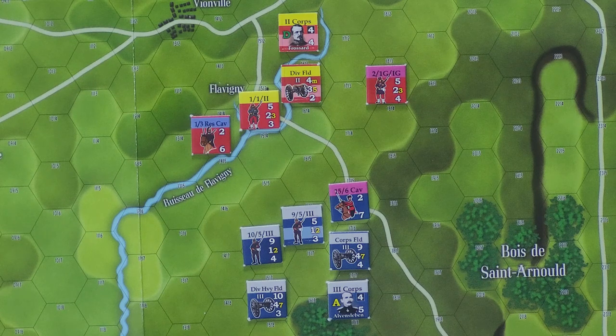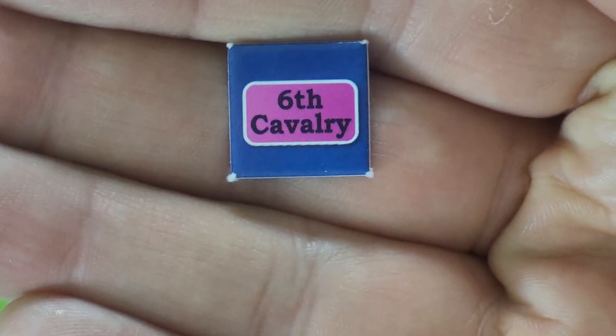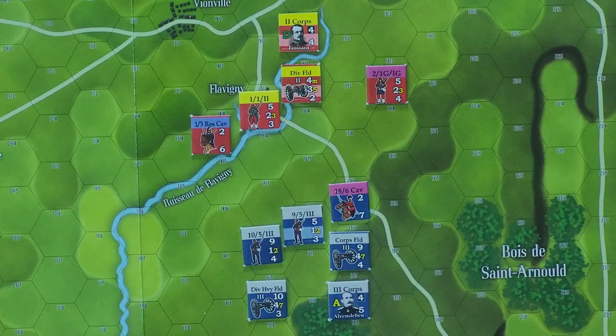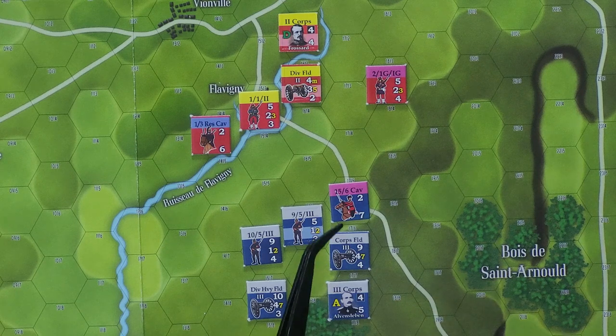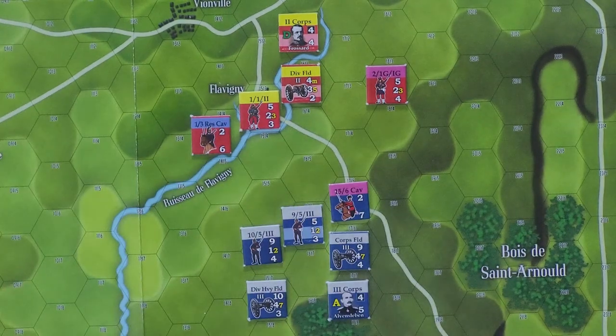We draw another chit. This time the chit that's pulled is the activation of the Prussian 6th Cavalry. That means all the purple units will be activated, of which there's really only one in the shot. We're assuming that this is just a small portion of the battlefield and there are more units off shot, including the headquarters unit of the 6th Cavalry.